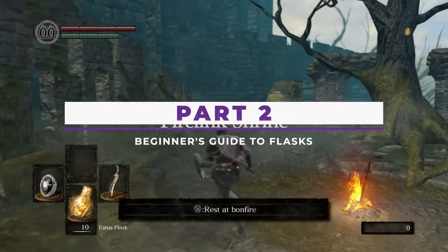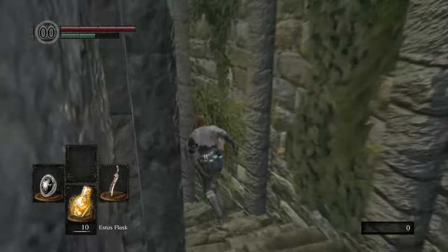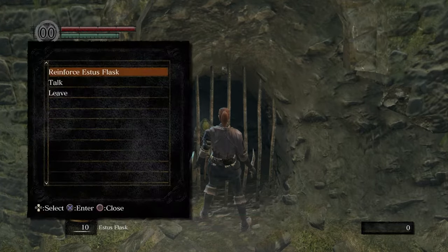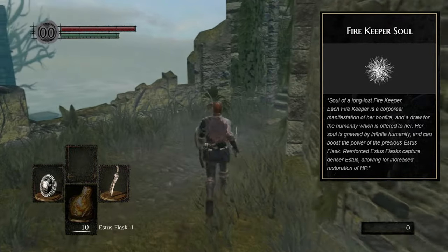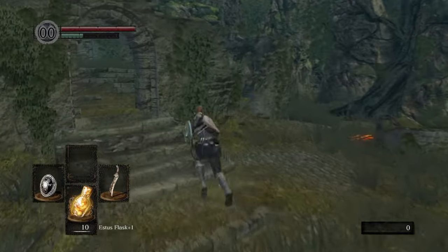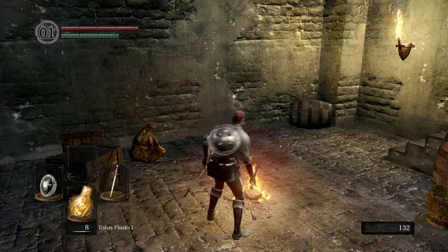Before we go any further, let me explain how Flasks work — if you're coming from pretty much any other FromSoft game, it will be a bit confusing. The amount that Flasks heal can be upgraded by any Firekeeper, and there is one behind bars under Firelink Shrine. She requires Firekeeper Souls to bump up the Flask, which we're going to go get one early in just a second. When it comes to how many Flasks you can hold, it isn't based on your character like other FromSoft games, but rather the particular bonfire that you rest at.